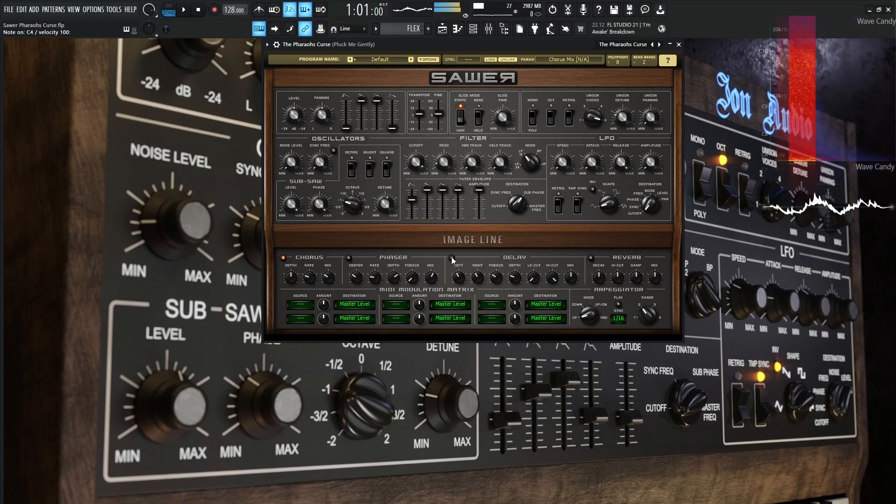Skipping over phaser, going to delay. The left is three over 16, the right three over 16, feedback 30, depth 25, low cut zero, high cut 99, mix at 50. And then last but not least, the reverb — to give it a room to hang out in. Decay is 50%, high cut 50, dampening 50, and mix 50. So pretty much 50 for a lot of stuff.